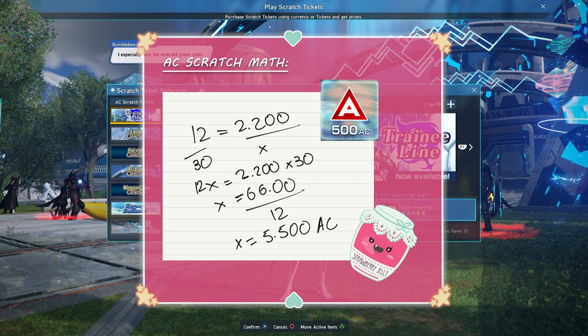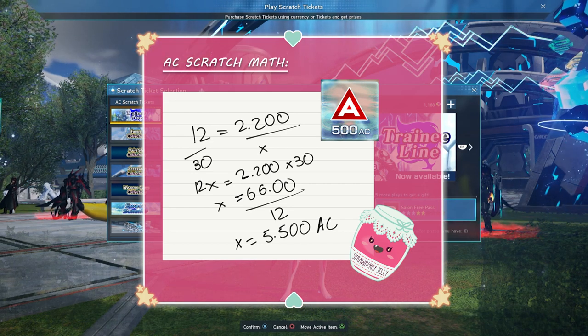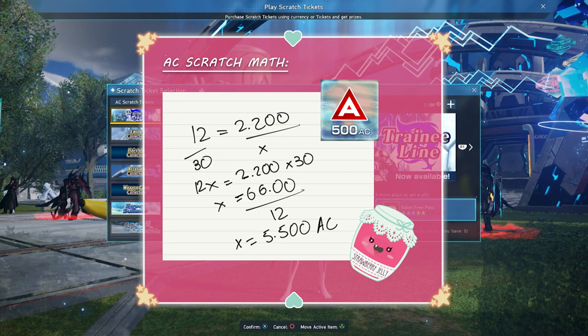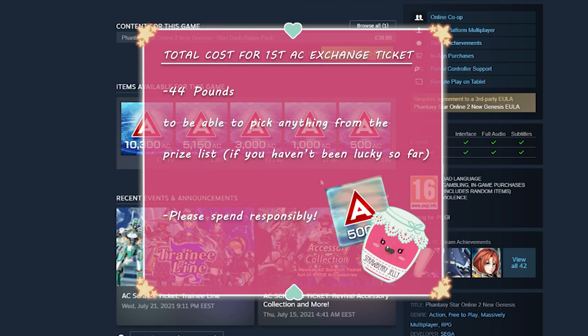Here's how much real money the scratches cost. If 12 pulls cost 2200 AC, you will need 5500 AC to do 30 pulls, so you need to buy two packs — the first gives you 5150 AC and the other gives 500 AC. Combined this will cost you around £44. In my opinion it's a bit expensive for a cosmetic of your choice, but on the other hand things could be worse.